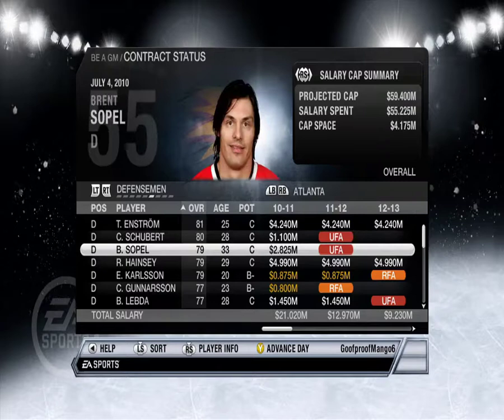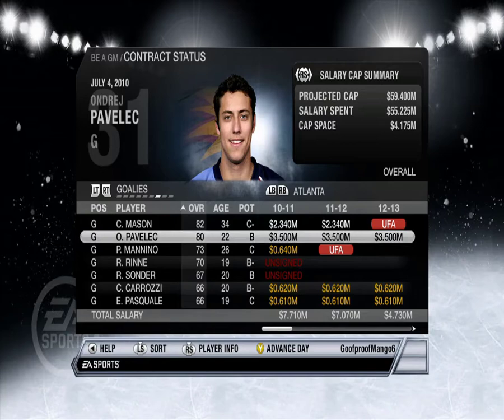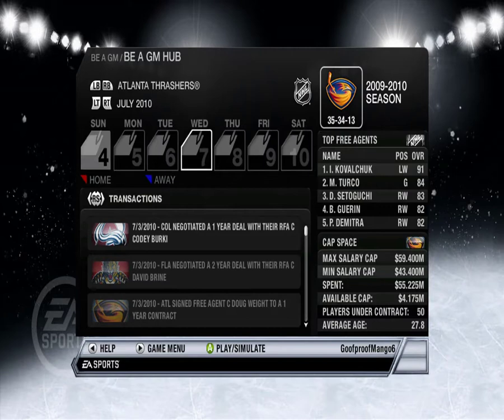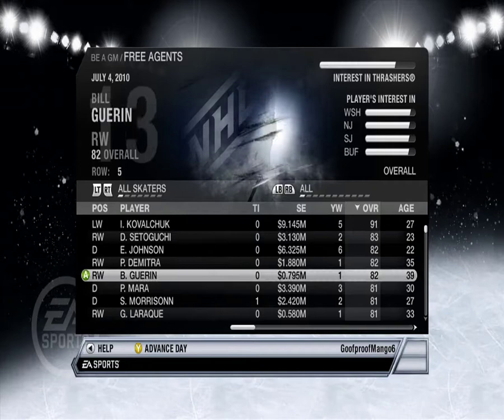Right wingers — Dustin Byfuglien's a right winger? I thought he was defense. We've got Byfuglien, Little, Solani, Bergforce, Akim Aliu. Defense — whoa, our defense sucks. Enstrom, Schubert, Sopel, Hainsey, Carlson, Gunnarsson — meh. And our goalies are Mason and Pavlik. It's pretty terrible. There's not really that many great free agents, is there? There's Kovalchuk but no one's signing him, and the rest are like 82 and 83.